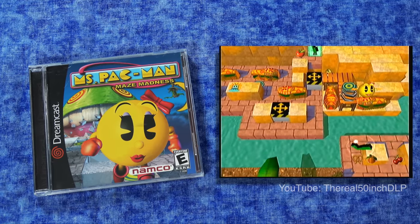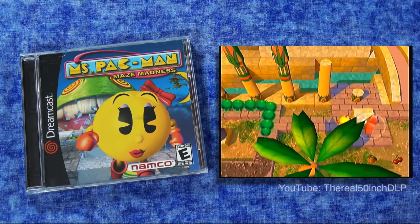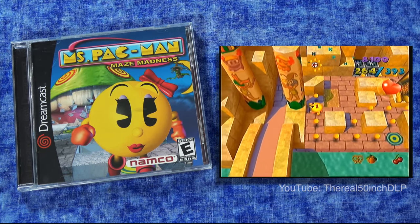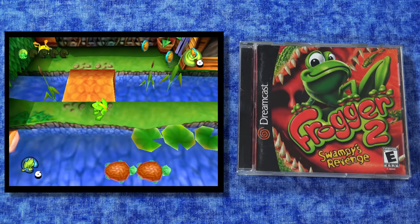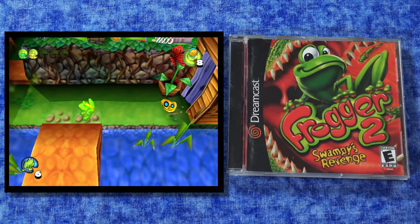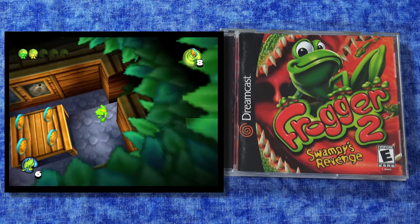Including Ms. Pac-Man Maze Madness — I've talked about this game before. It's not exclusive to the Dreamcast but the Dreamcast version is very good. This is a really cool re-imagining of Ms. Pac-Man in a 3D world. And the same goes for Frogger 2 — these companies were trying to figure out a way of bringing their old franchises into the modern era, and making them 3D was a great way to do it. Both of these games make that transition fairly well.